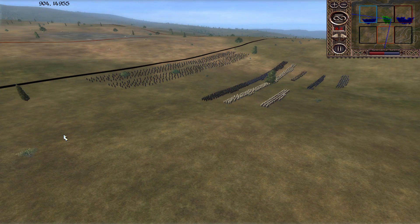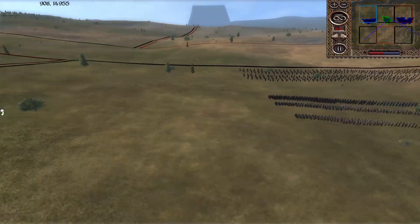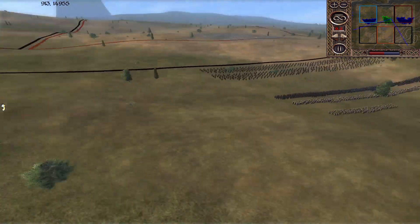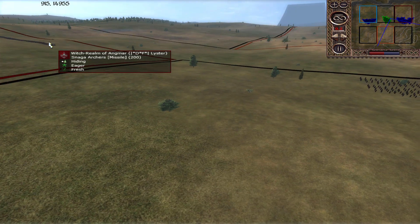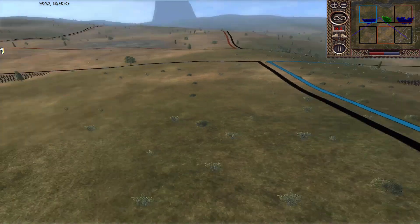Hey there team, so this is a 3v3 from last night. I'm playing as Numenor on Anphalas. On my left I've got Lister playing as Angmar, and on my right Kutunga playing as Ambar.